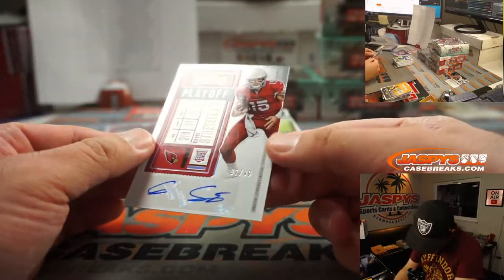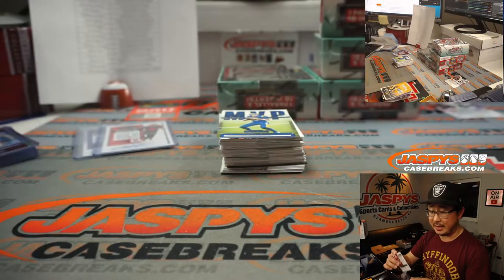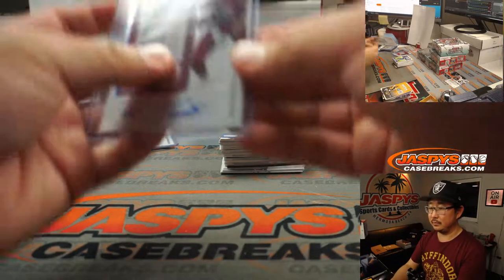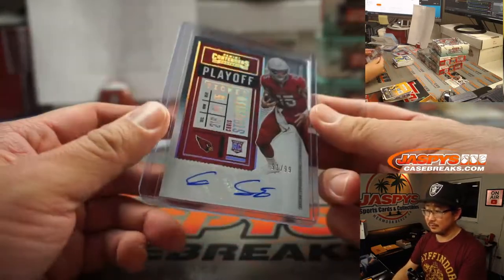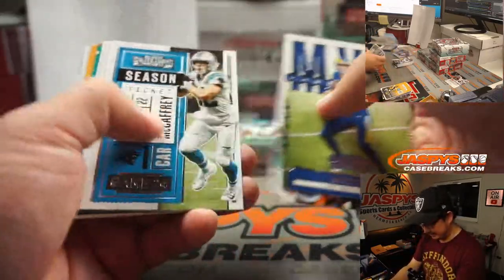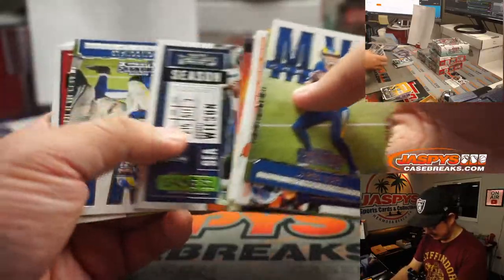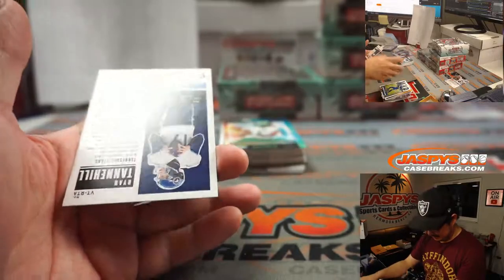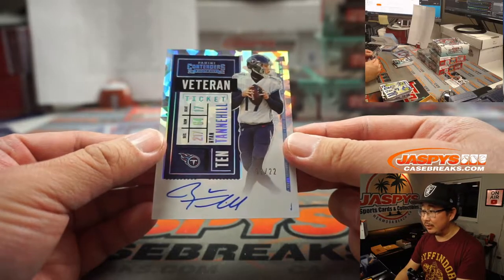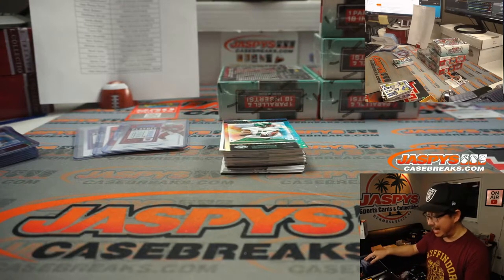And we've got Chris Strebler, 91 out of 99 playoff ticket autograph for Jose and the Cardinals. There's Ryan Tannehill, cracked ice autograph, 12 out of 22, veteran ticket on-card auto for Travis and the Titans — last spot mojo.